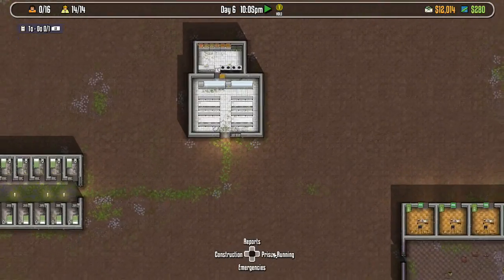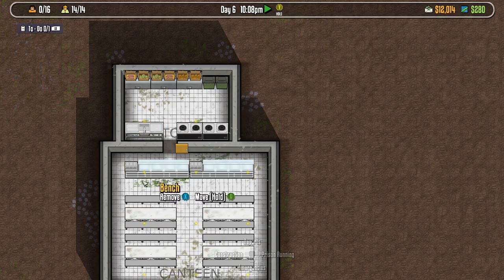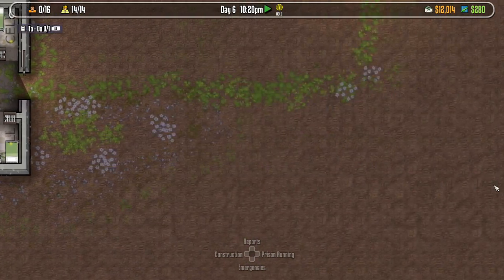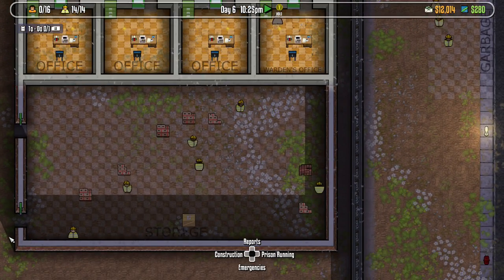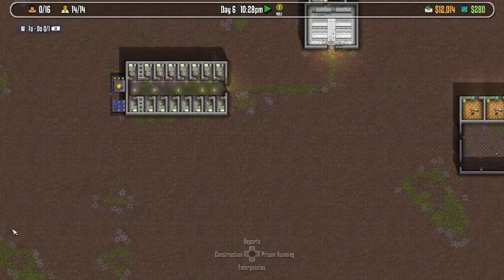This is a really crappy prison if you can't tell. We only have a canteen, a kitchen which I don't think has any cooks, and 16 cells, plus power and water.